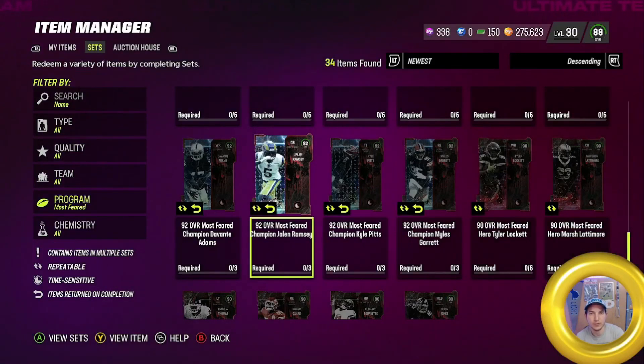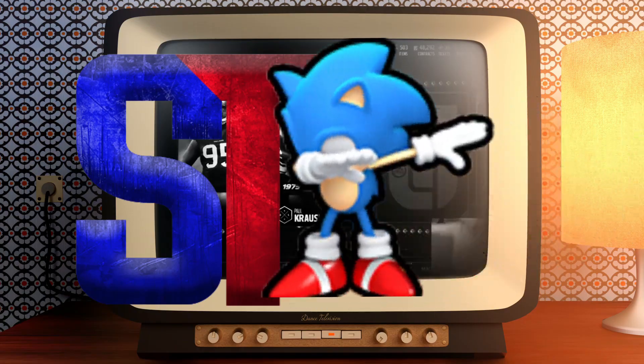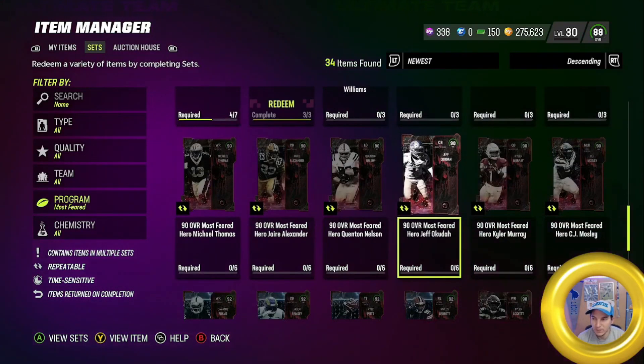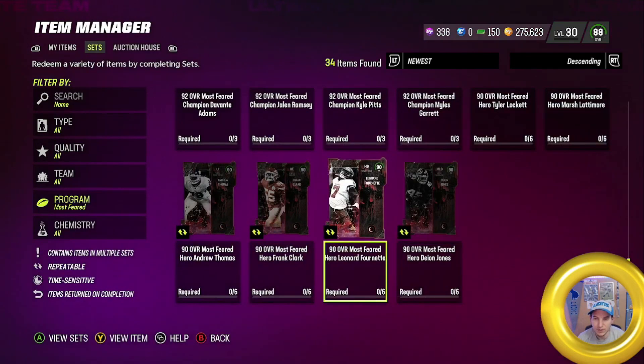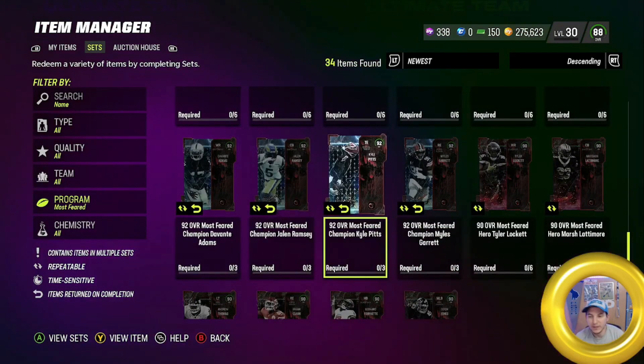What up guys, Shadytron here, and today we've got Most of Your Part Three. So we're in the sets, and we have the tops: Devontae Adams, Jalen Ramsey, Kyle Pitts, Myles Garrett, DK Lockett, Lattimore, Dion Jones, Leonard Fournette, Frank Clark, and Andrew Thomas. Same old, same old — they take the same stuff.